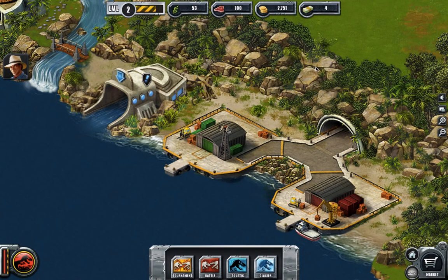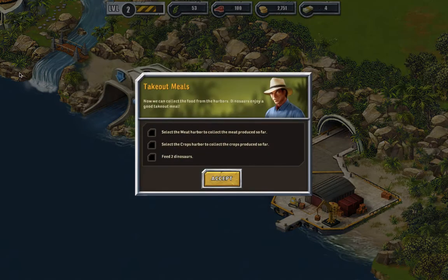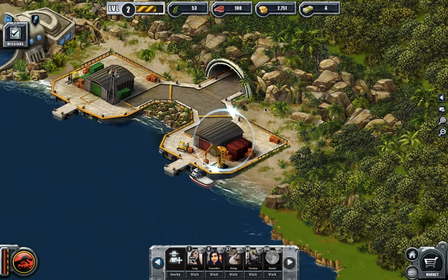So I save up - we still have to do this. Select the meat harvest to collect the meat produced so far. Select the crops harbor to collect the crops produced so far. Feed two dinosaurs.